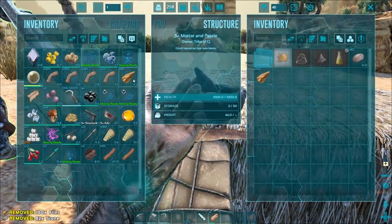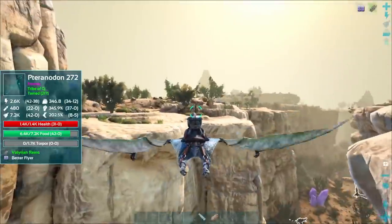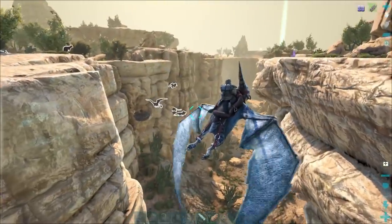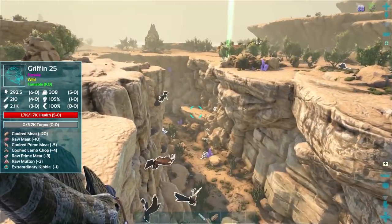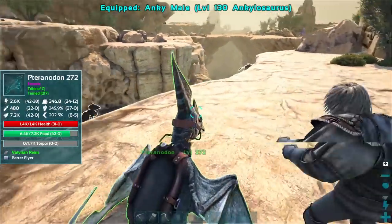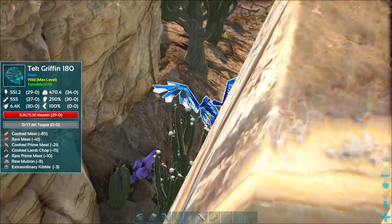We're back and we're currently in the desert - but check out what we found! I wasn't aware that these were a thing with Kraken's Dinos. We're at the griffin trench over on Crystal Isles and check out what is here. Tech griffins! Oh fudge knuckles, that's a 180! I didn't see that one before - we saw the 114 but there's a 180 down there.